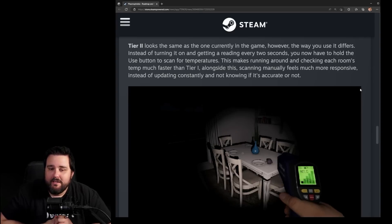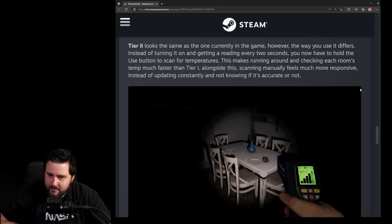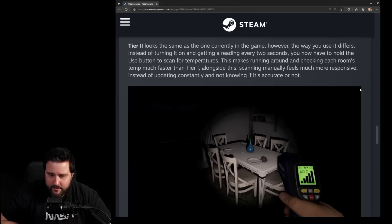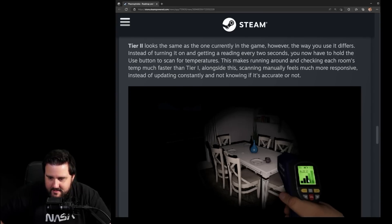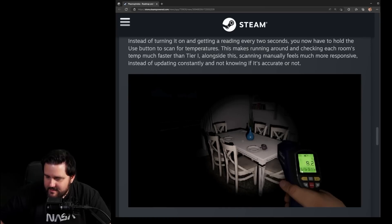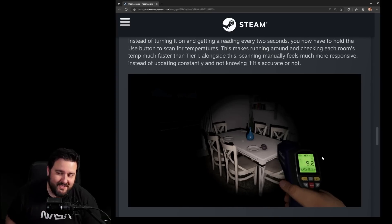Tier two looks the same as the current in-game thermometer, but you now have to hold the use button to scan for temperatures rather than it updating every two seconds automatically. This makes running around and checking each room's temperature much faster than tier one, and scanning manually feels much more responsive. There's a visual fill-bar as you gather the reading, which adds a small skill element to gameplay.